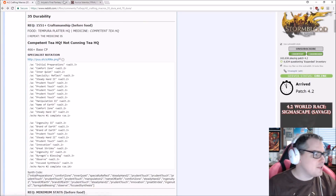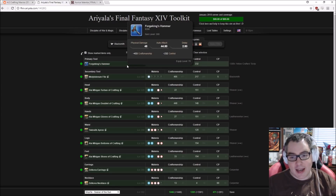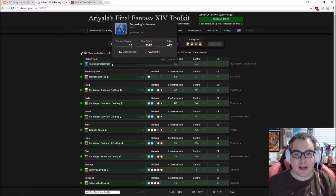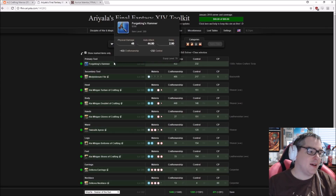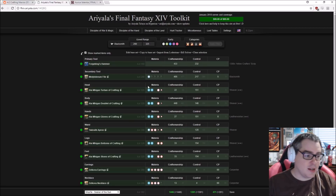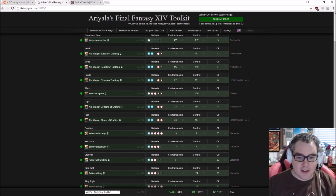Next up, let's take a look at my melds. I'll link the Areyalla sheet in the description below, but one thing to note — they do not have the augmented items in there, at least as far as I know. So you cannot import the augmented Forge Kings, for example, which I am currently using. We'll take a look at them in Final Fantasy itself.